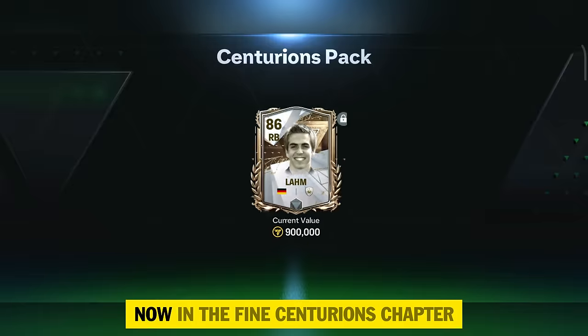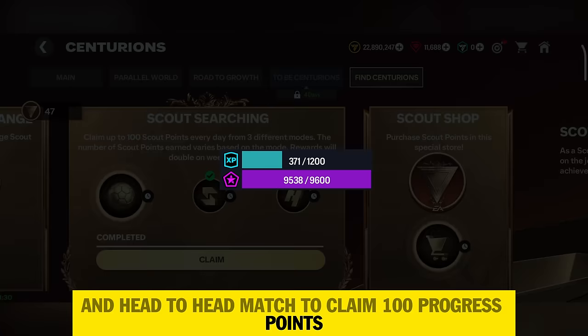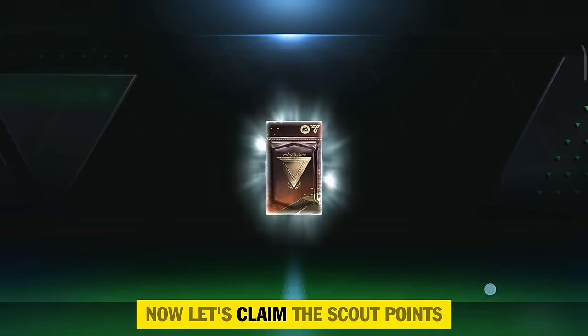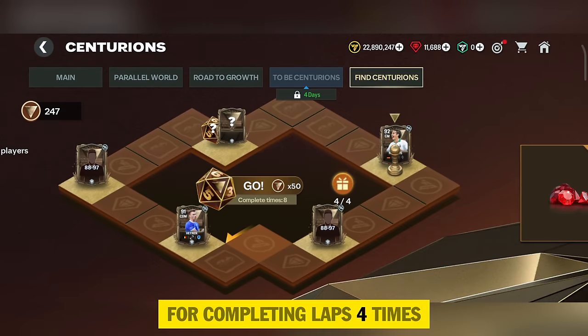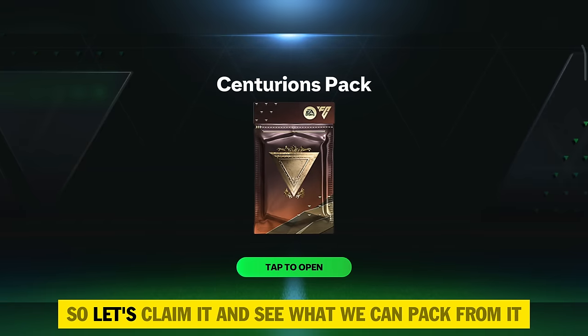I got a free 86 rating LOM — his stats are decent. In the Find Centurions chapter, I played a 1v1 attack match and a head-to-head match to claim 100 progress points. Now let's claim the scout points. For completing laps 4 times, I have a free 88 to 97 rating pack — I forgot to claim it yesterday, so let's open it now.